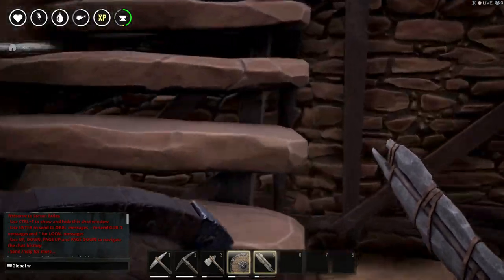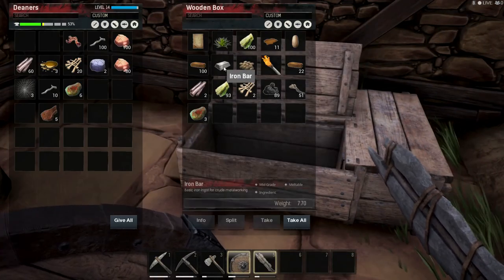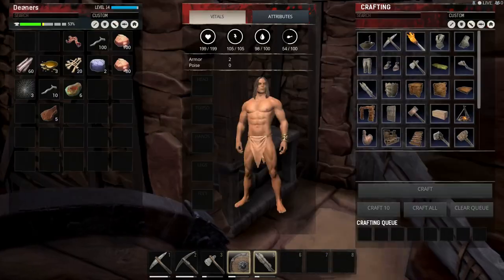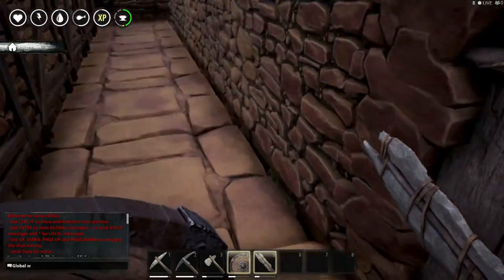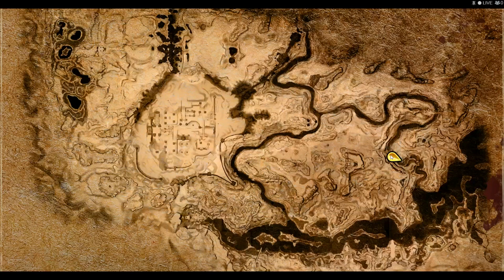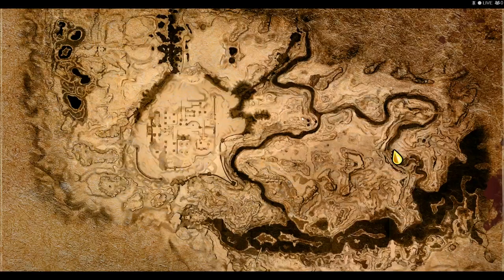Hey, what's up guys — we're going to have a tutorial about how to make iron bars. So as you can see I have this iron stone in my inventory. If you can't find it on the map, this is where I am on the map. If you can't find the exact location, just go to this area — it's pretty easy to find. There's a big waterfall right here.